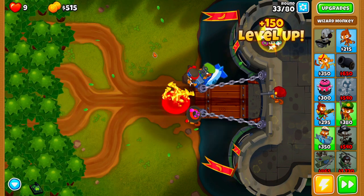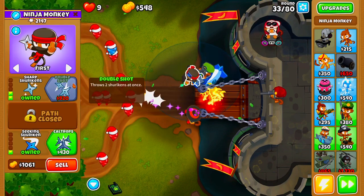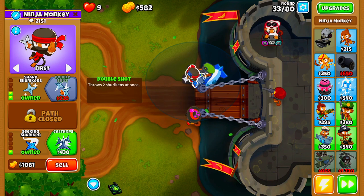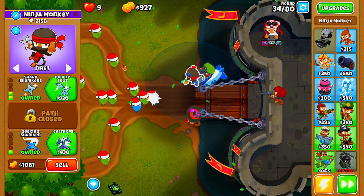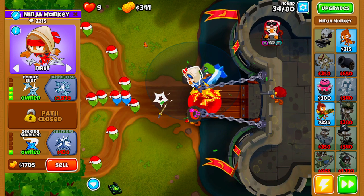Now that we have all of this, the next thing we're going to be doing is upgrading our Ninja Monkey to Double Shot. As soon as we can afford to buy our Double Shot, we'll go ahead and buy it. Again, don't worry about home resetting because it will not affect your Black Border progress. The only time the home reset will affect your Black Border progress is if you home reset on Chimps mode.